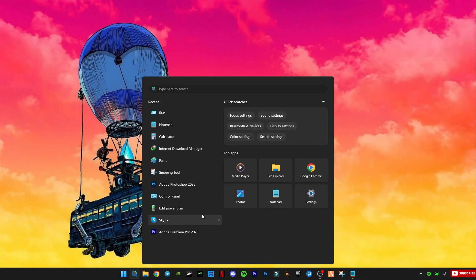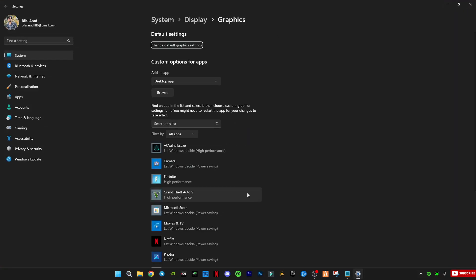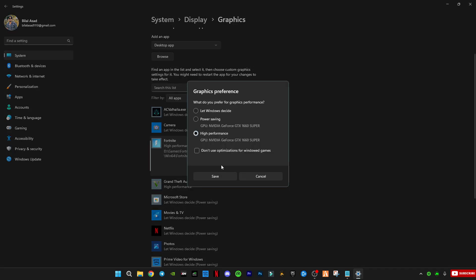After that, go to Windows graphics settings, select any game you want to play — like GTA 5 or FiveM — and set it to high performance. This makes sure your graphics card is used fully when gaming.